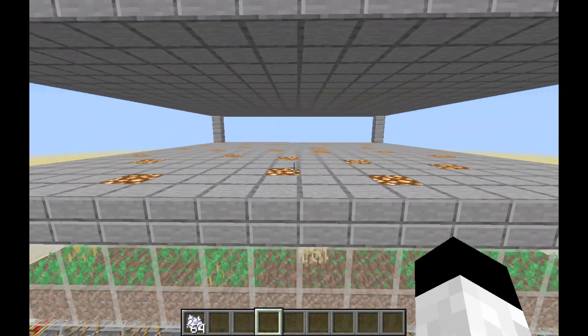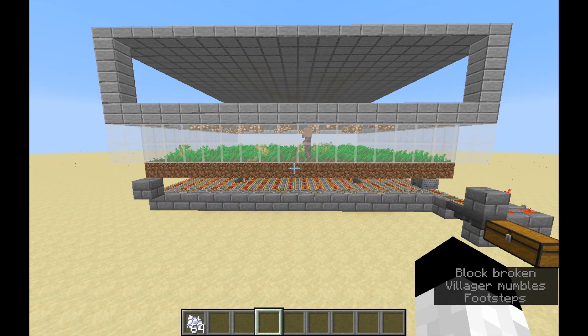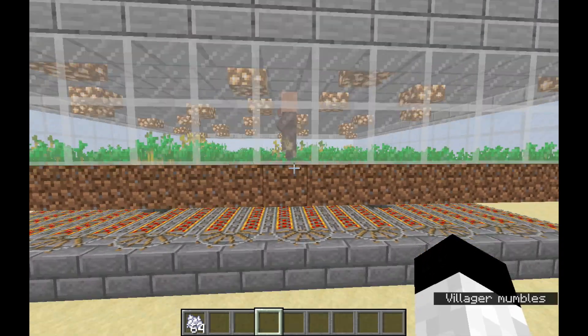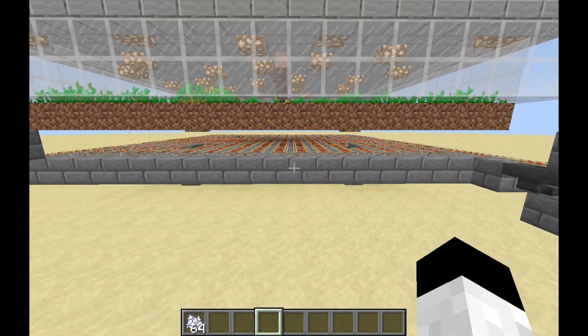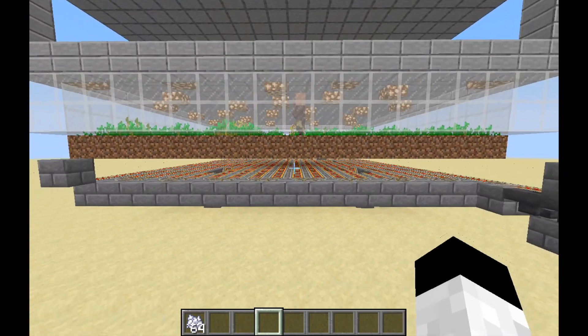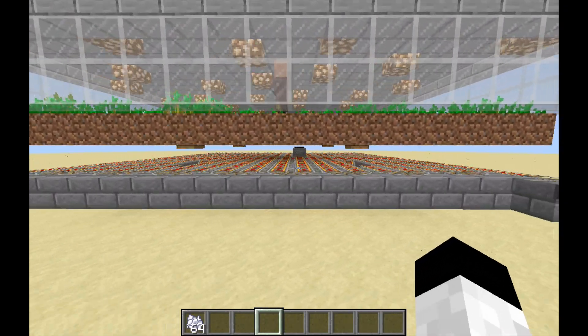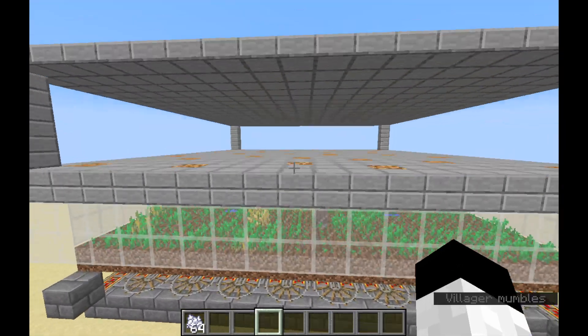Before we get into anything, I want to give credit where credit's due. Crew Productions didn't really help me, but his video gave me a couple ideas for this farm — the mechanic with the villager harvesting the crops and then the minecart picking up the crops. Everything else is my own ideas, including the redstone and the rail system, which are a lot simpler than his design.